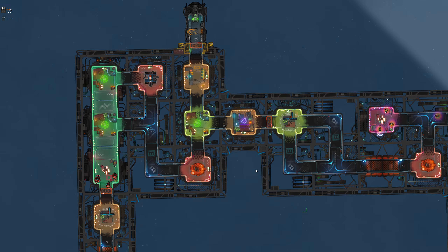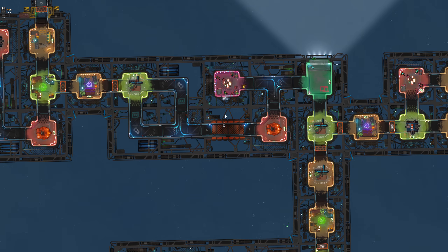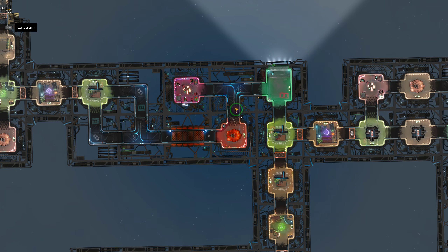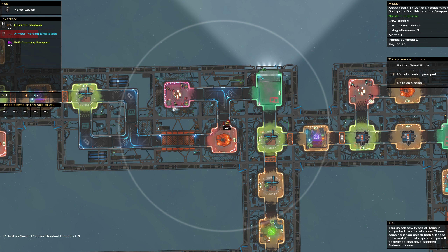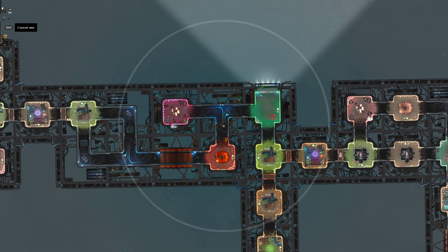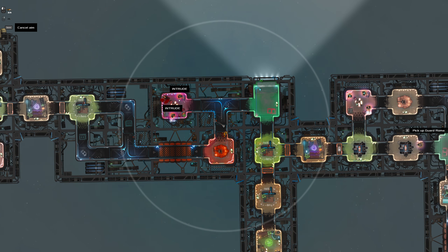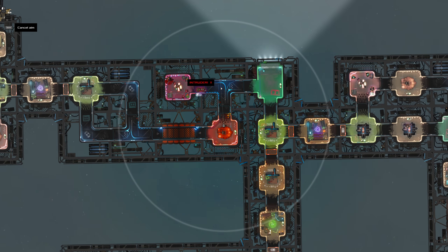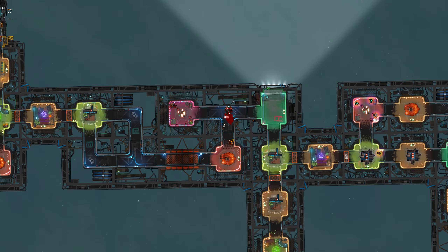No worries mate — now we can go through here. You and you I need to stab because you have armor. Right, then we pop around the corner and shoot. This allows me to go over here, then pop around the corner and shotgun — that's what I'm talking about.